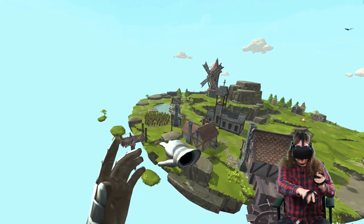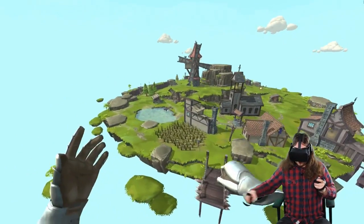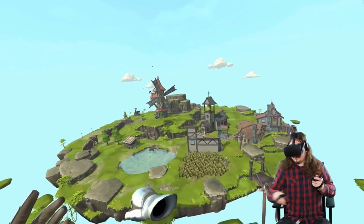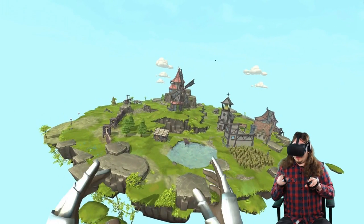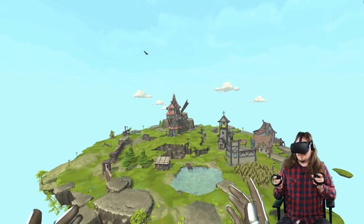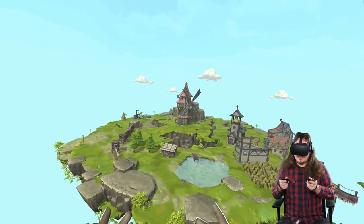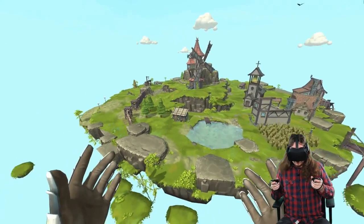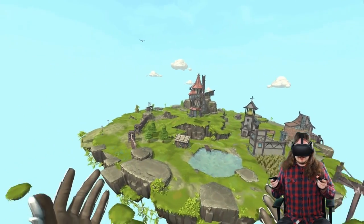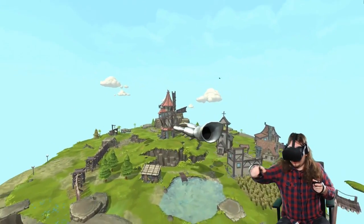You could grab the border and then drag it around. It felt a bit better, but the horizontal movement caused a bit of motion sickness and you still couldn't move as freely as you wanted. Also, it made the islands we could have really small because everything had to be in reach of your hand.